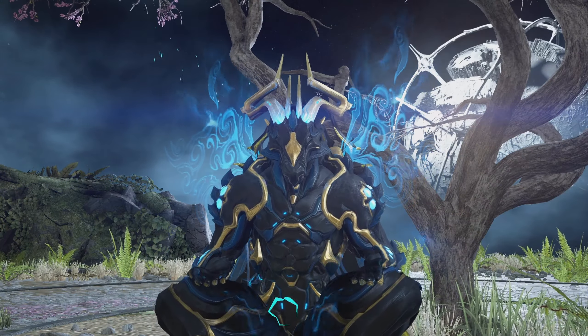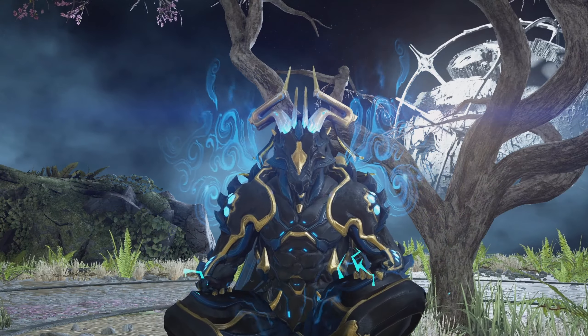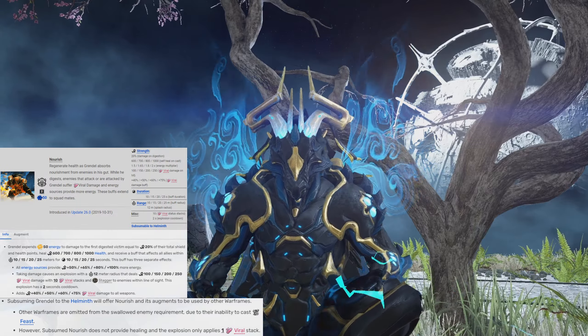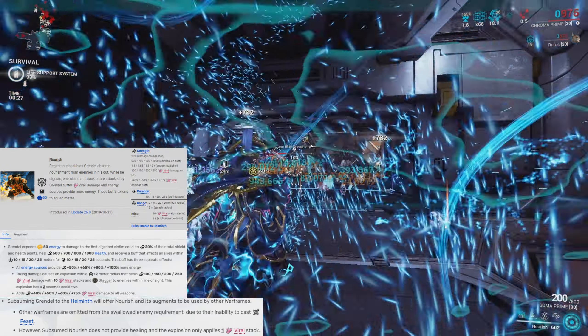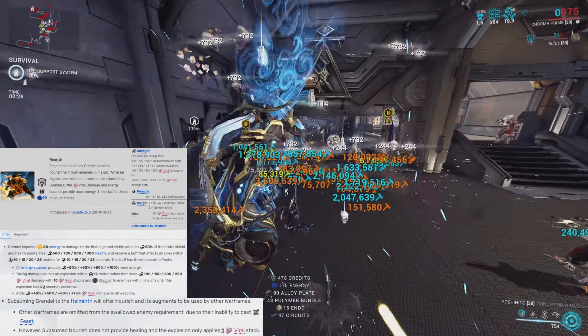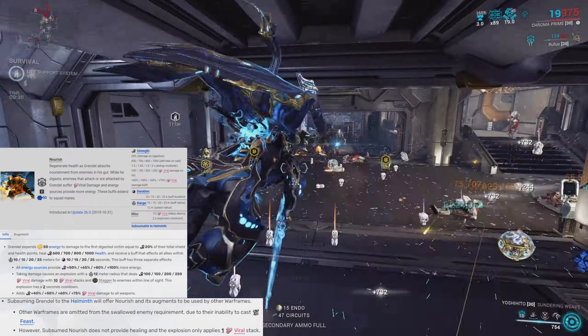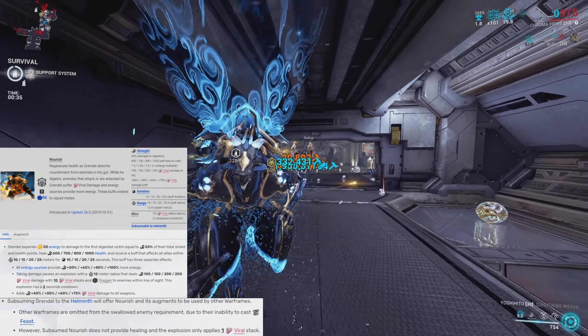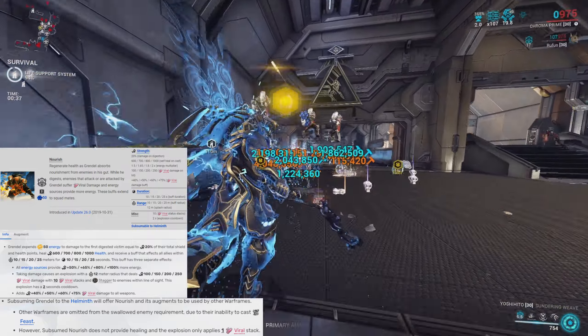Today we're going to be talking about one of the best, if not the best, helmet ability in the game — Grendel's helmet ability, Nourish. Nourish provides a buff with three separate effects. The first effect is that all energy sources give you extra energy, and the cool part is that this energy multiplier actually scales with ability strength, so the more ability strength you have, the more energy you get in return.